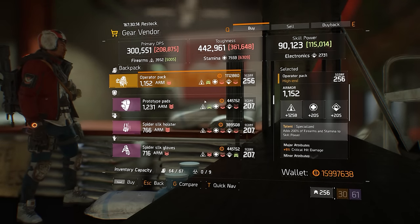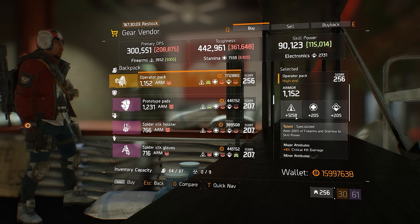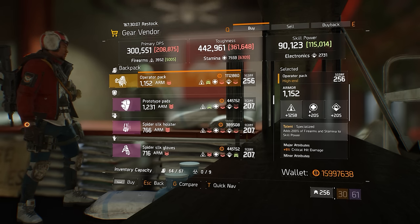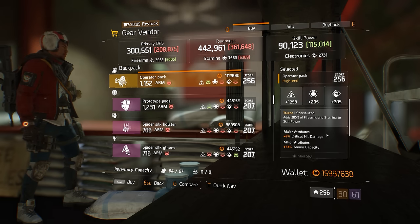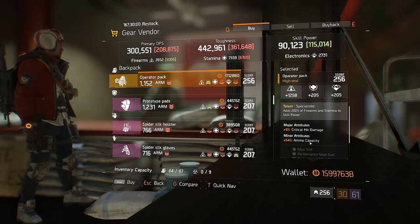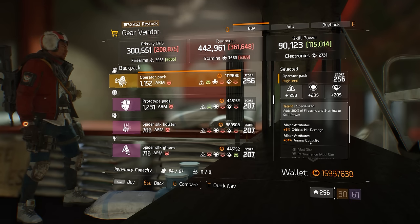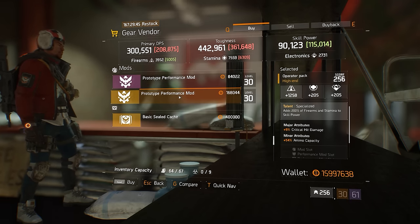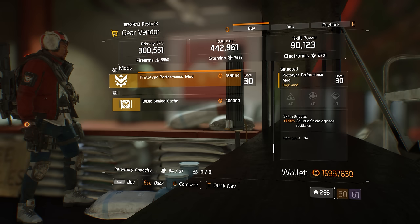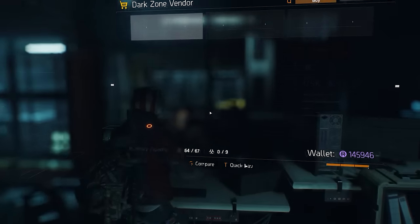At Madison's Stand safe house there's a really nice Operator Pack here — 1258 firearms out of a possible 1270, so a top-tier roll. It has Specialize, which is an excellent talent, critical hit damage which you'd change to armor, and base ammo capacity which is what you want on your backpack. This is a beautifully rolled specialized backpack — grab it if you can. At the same location there's also a prototype performance mod rolled for ballistic shield damage resilience at 4.5% where the maximum is 5%.